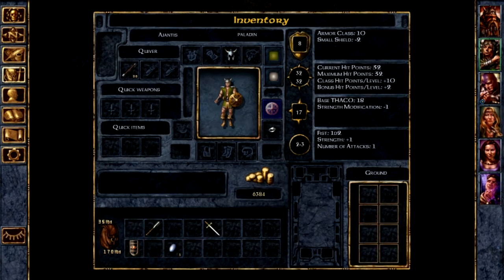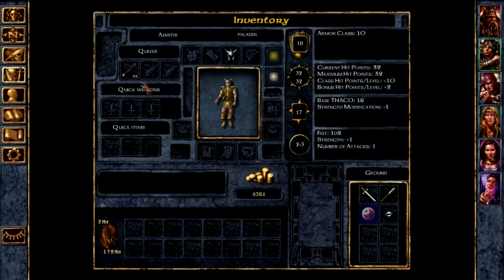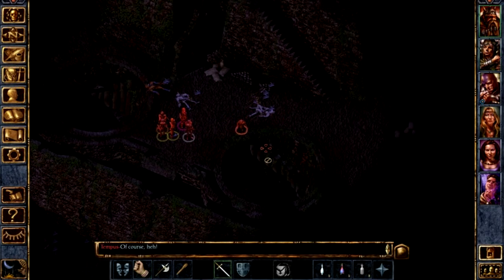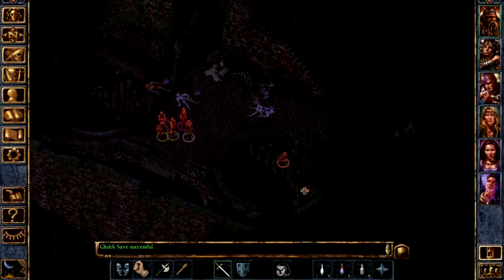On second thought, I could just drop this all on the ground and then Dynaheir can pick it all up again. Make sure I get everything though. He was wearing a silver ring — it does not help me in any way. Inventory space is a problem. Let's head on down here, quick save, and quickly grab her — I need a mage anyway.